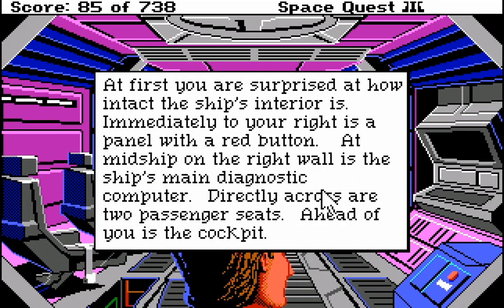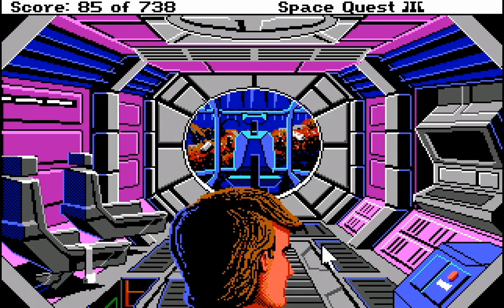Let's take a look around. At first you were surprised at how intact the ship's interior is. Immediately to your right is a panel with a red button. Red button! At midship on the right wall is the ship's main diagnostic computer. Directly across, two passenger seats. Ahead of you is the cockpit. Let's look at the computer.